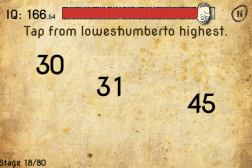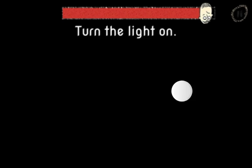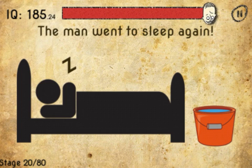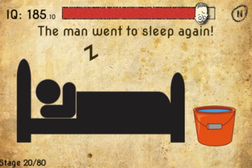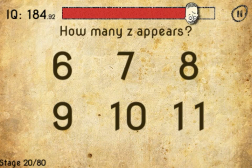You're going to tap it from highest to lowest, then click that. To turn the lights on, press that. The man went back to sleep, so turn your phone to portrait mode and then shake the device — he's gone. How many times does a Z appear? Click eight.